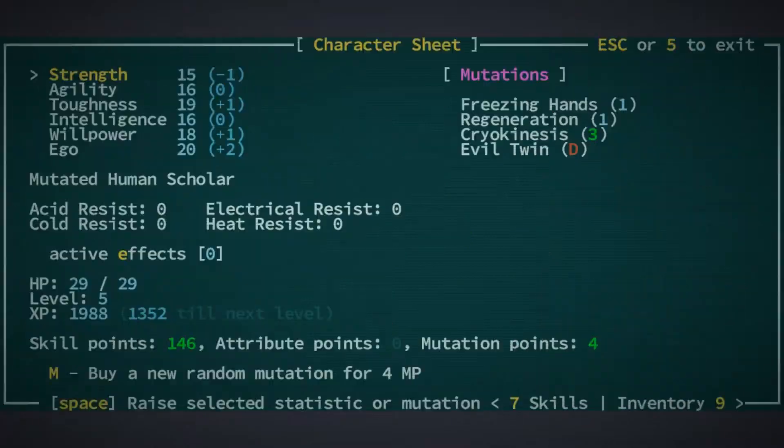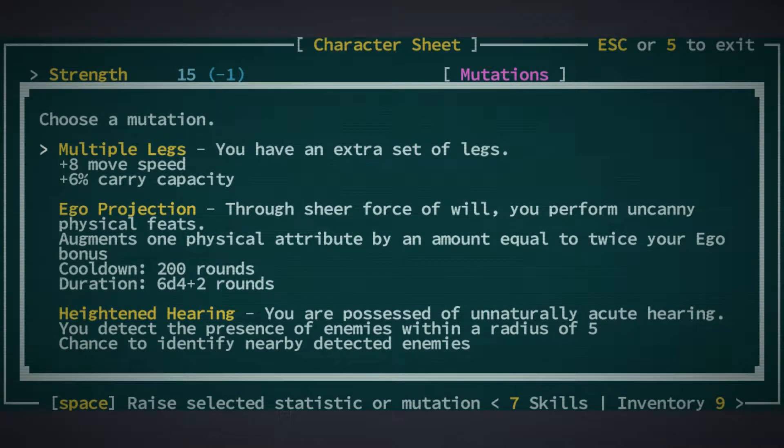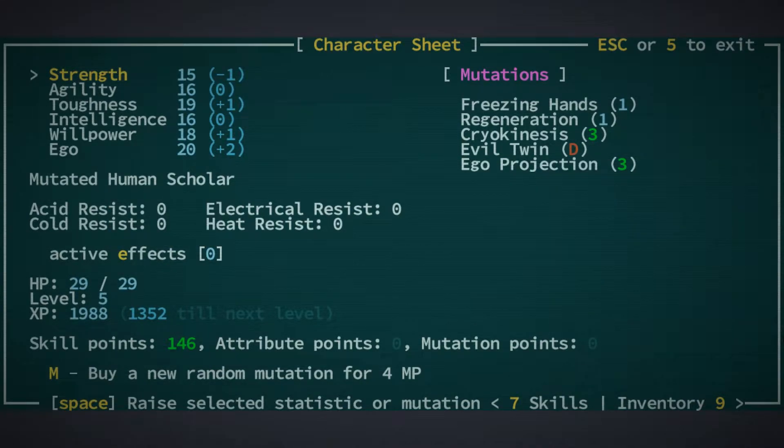We're all healed up. We're also capable of buying another mutation, so let's do that. Yes, thank you very much. Find hearing — detect presence of enemies within a radius of five. Multiple legs would be cool for being able to move faster. Ego projection though — through sheer force of will, you perform uncanny physical feats. Augments one physical attribute by an amount equal to twice your ego bonus. And our ego is quite big. So that's a long cooldown, but the ability — I think we had this on Gaunt Bought the Taunter and it was pretty nifty. So we're gonna have a go at that. So we can now boost strength or agility or toughness, and we could do it a fair bit. Isn't that lovely?